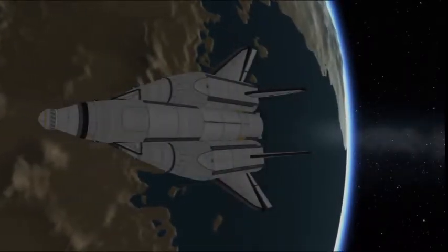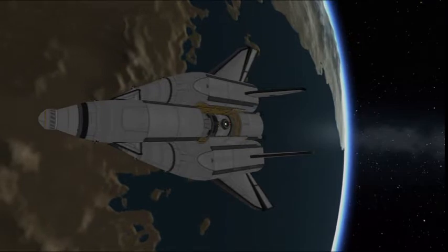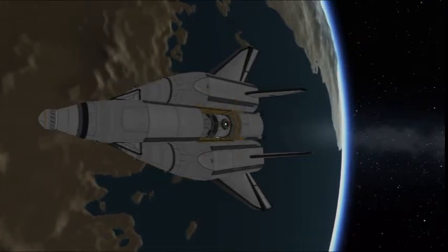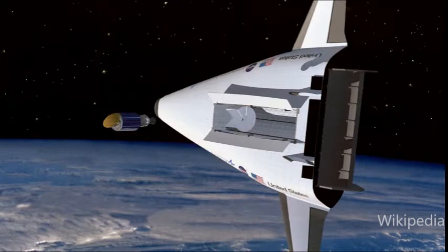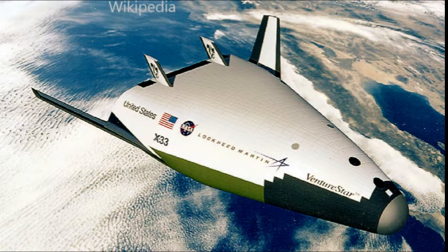This vehicle was designed to carry both payload and crew, though not simultaneously. It was actually intended to have a large cargo bay with which to carry either payload, as shown here, or a crew module. This vehicle had a bit of a weird design history, but it eventually settled on this triangular shape with a cargo bay that could carry a crew module like this, or a cargo module.